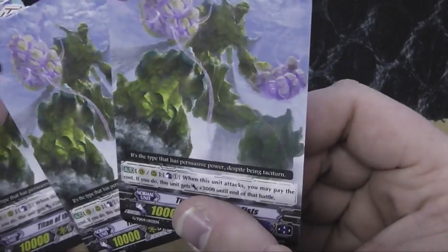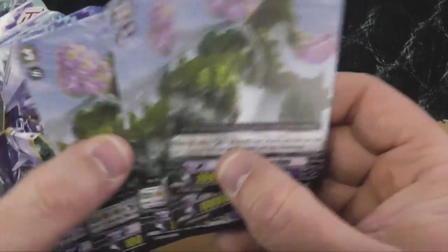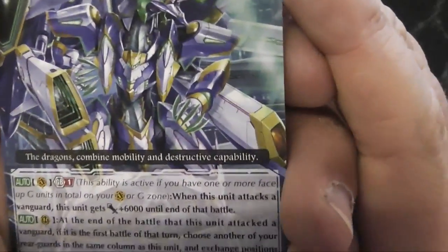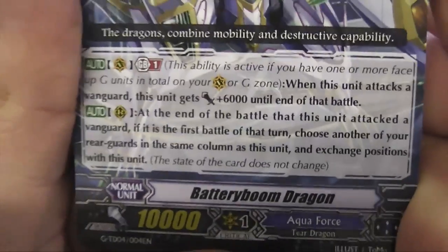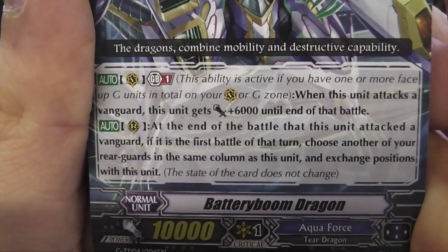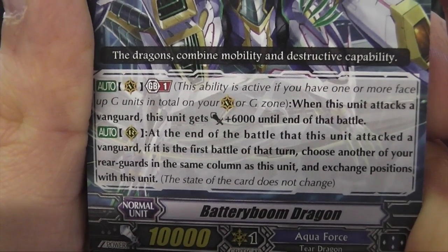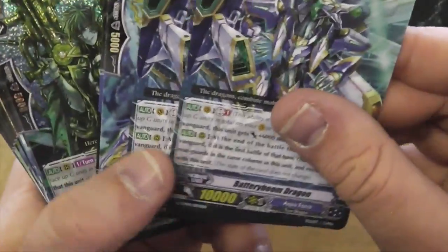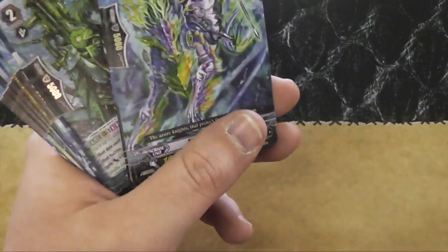Titan of the Beam Fists — counter-blast one, plus three. Things that get taken out as soon as possible. Battery Boom Dragon — GB1, when a unit attacks it gains plus six, and at the end of the battle that this unit attacks the vanguard, if it's the third battle to turn on war, choose another one of your rearguards in the same column as this unit and exchange it. It's not bad — not good, but not terrible.